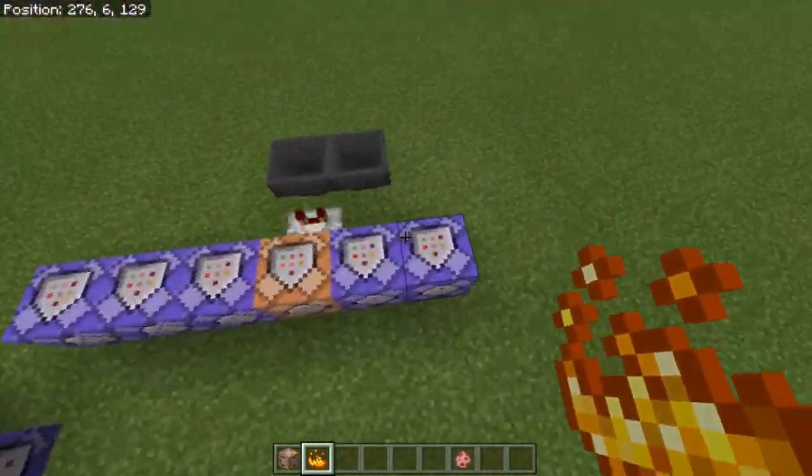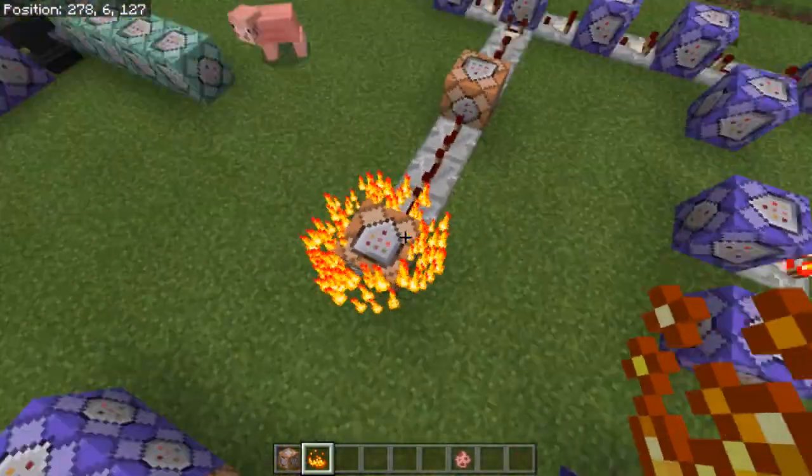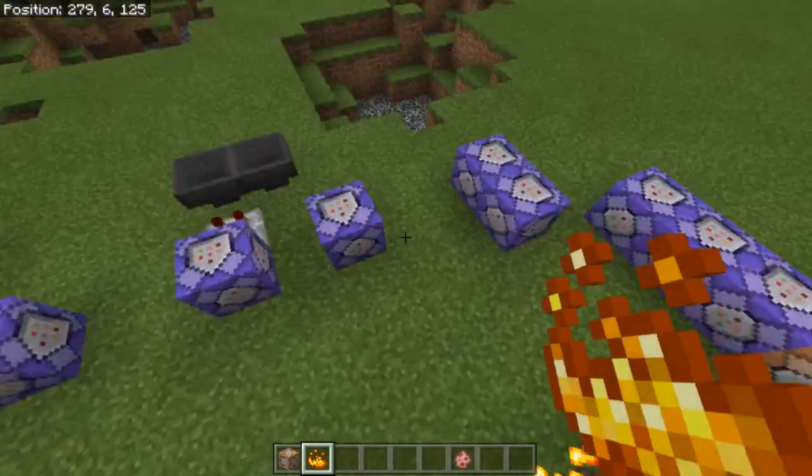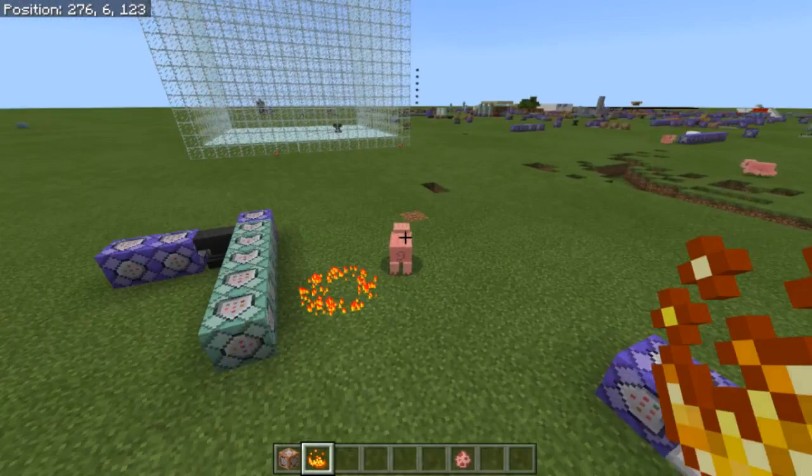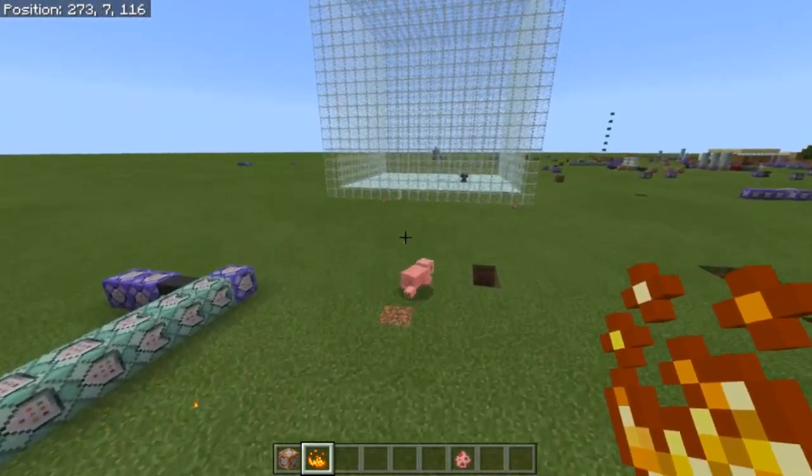And then of course you've got all the sounds to help, and then you have the effects whenever the item is near an entity that's not a player or a magma cube, to help you do the damage.